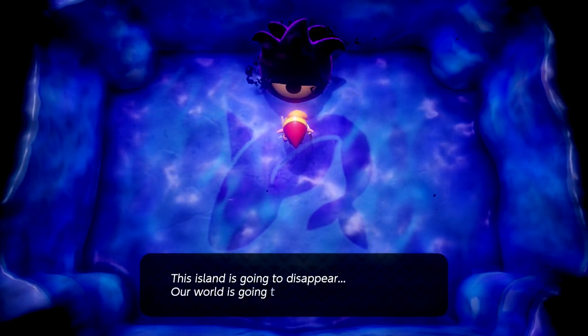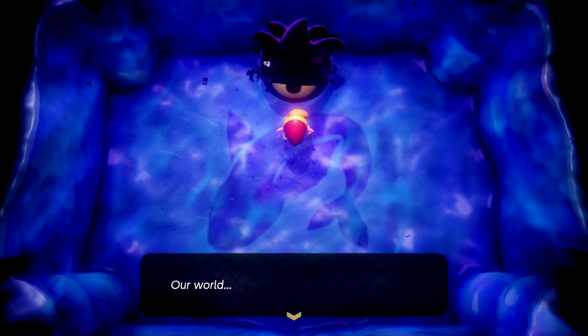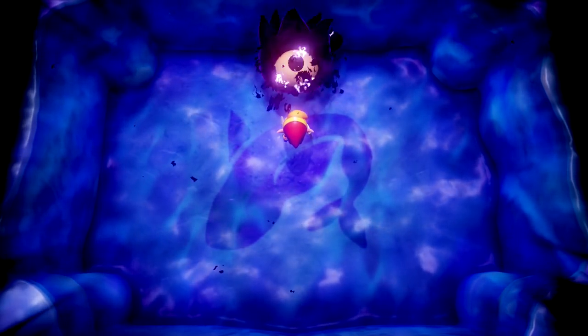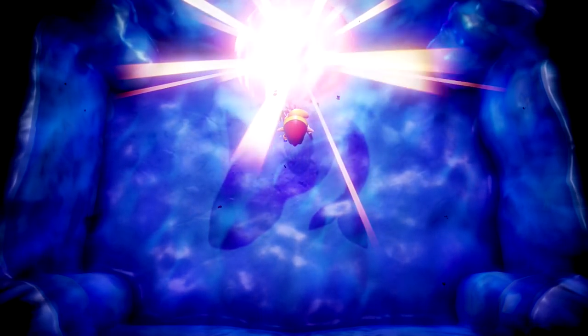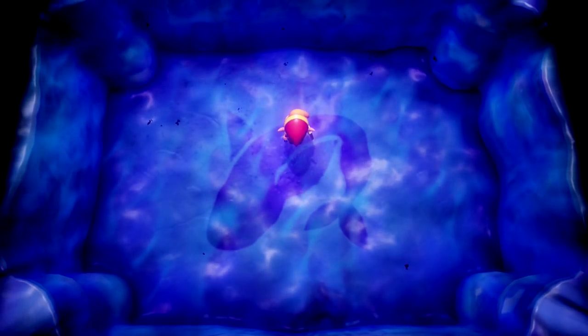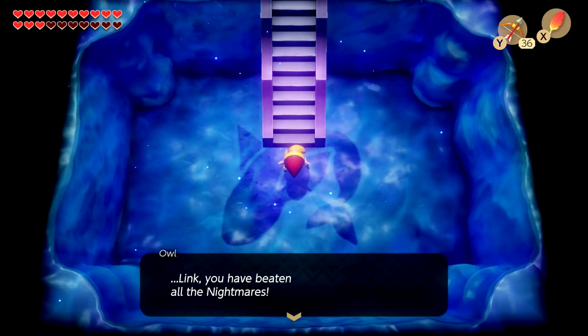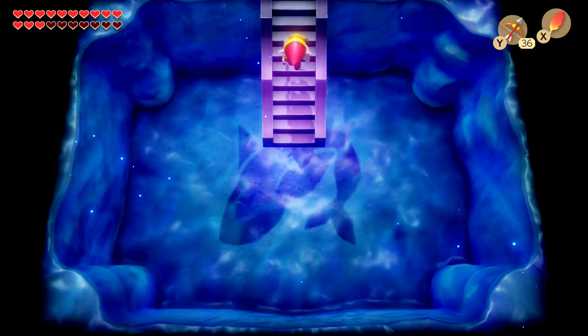The nightmares speak: 'This island is going to disappear. Our world is going to disappear.' We got rid of him. Then a voice says: 'Link, you have beaten all of the nightmares. Climb the stairs before you.' Wow, okay. It took some effort but we beat him.